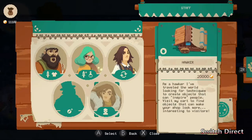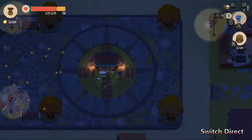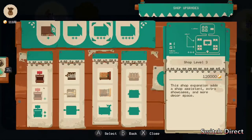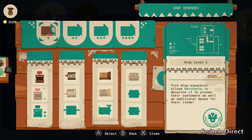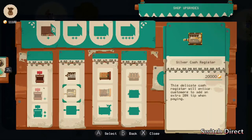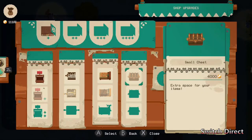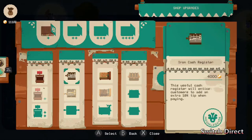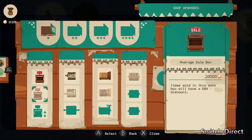The next upgrade I don't have yet is for objects that make your place look better so you sell more. You can also upgrade your shop itself — get bigger sizes to sell more items at once, and better things inside like beds, storage, and tips from having a better register and sale boxes.